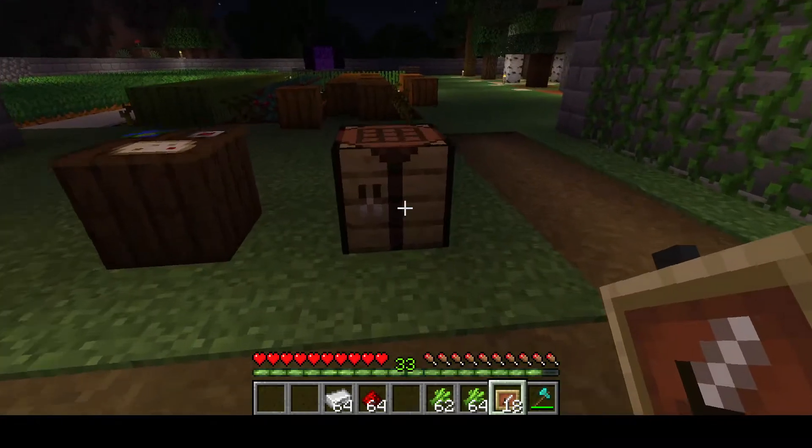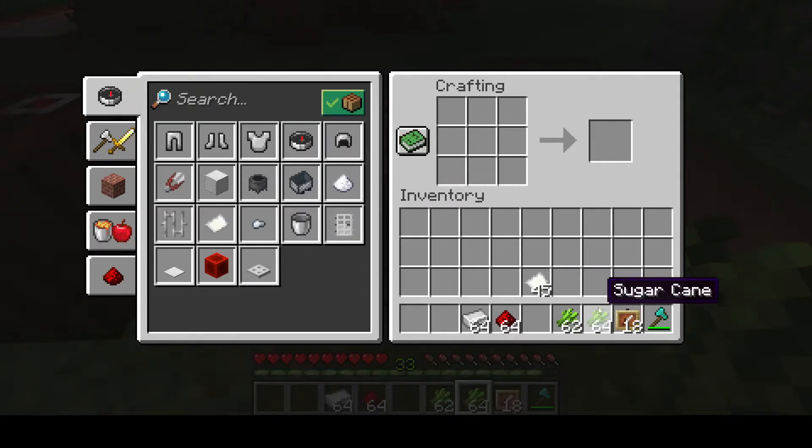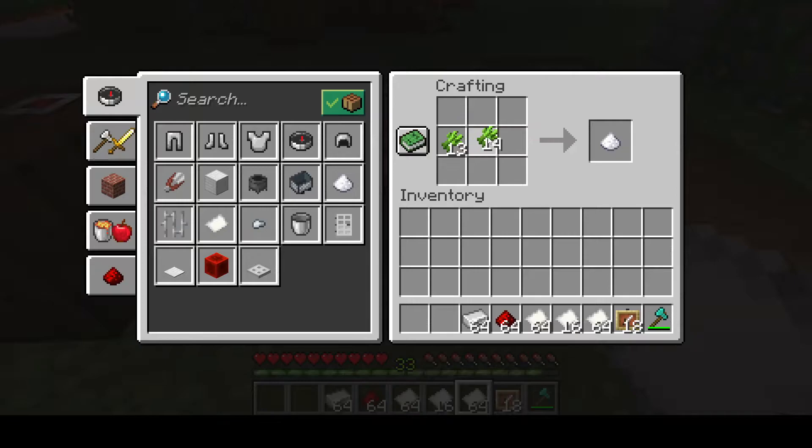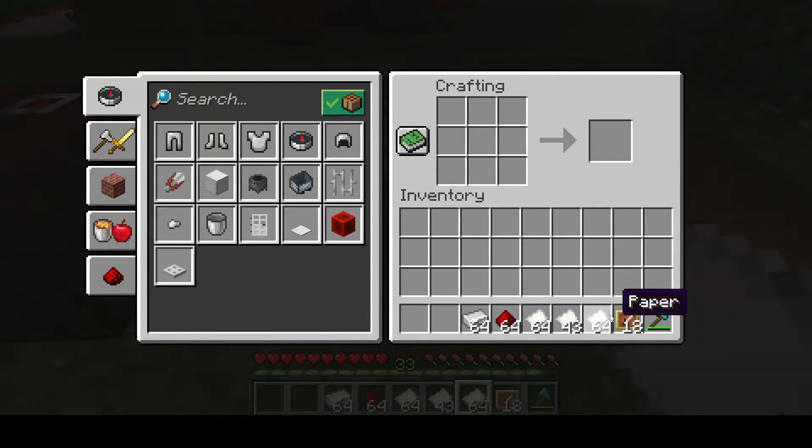You place sugar cane in the crafting table — if you put it in one spot it makes sugar, but if you have it in a line you get paper. I'll split up my sugar cane and shift-left-click to make a bunch of paper at once. Now we have tons and tons of paper, which means we can make lots of maps.